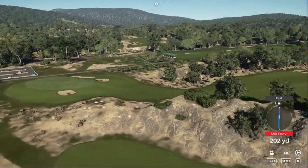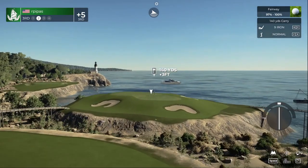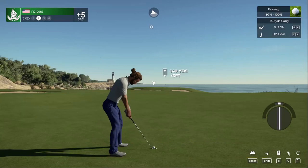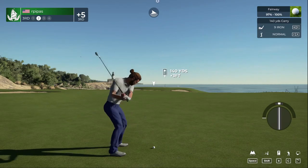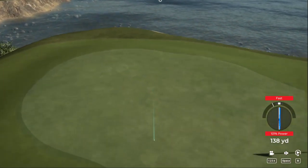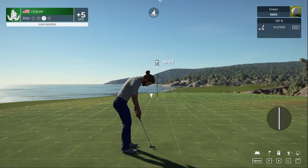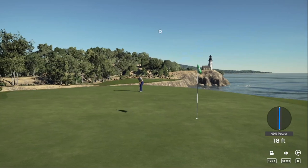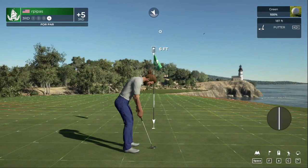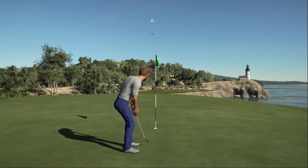Looking good off the tee, and this one's about 140 yards or so to the pin. I hope you dialed in a bit of backspin on this one. Nice — ended up just fine after that shot. Just put this one in its home; it's a long way from home but I have faith. Six feet to the cup — this putt's looking good. All right, got that to go. Well played.